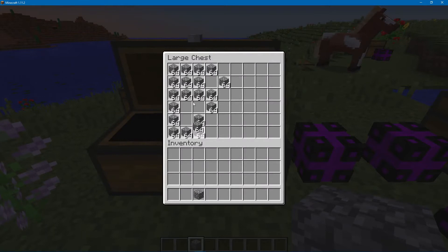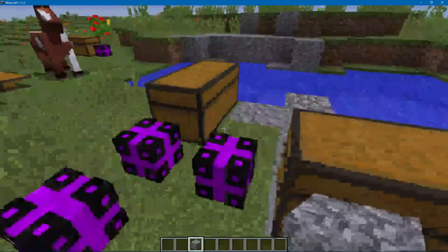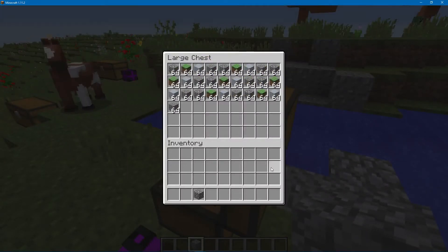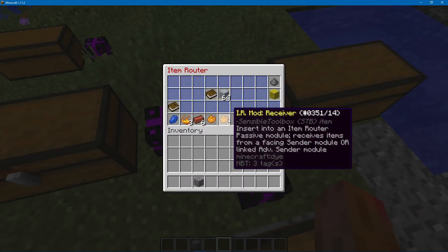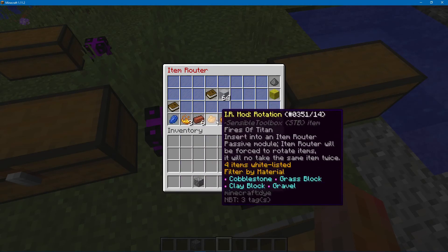We'll go ahead and fill this up with cobblestone. There we go. Now it's putting them in order as you have them listed. It will just rotate back and forth. And you notice no stone is coming through — it won't let anything not in the list be sent to this. It's only being sent into it, not pulled or generated into it, or via the vacuum mod. It will only let the four blocks listed through.